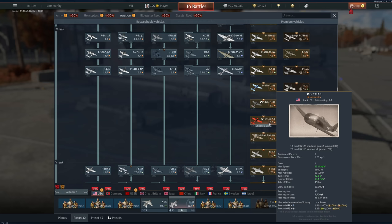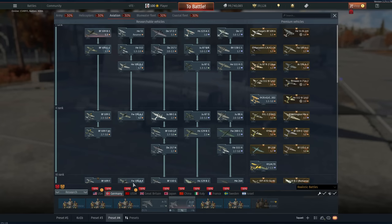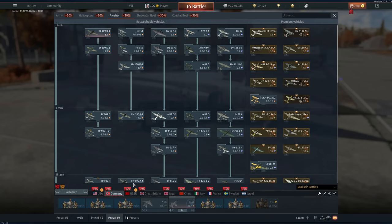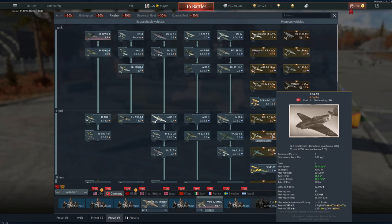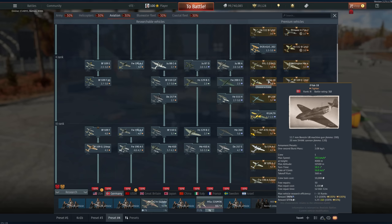If you want zero brain activity gameplay and just want to slam your head into the wall and get some free silver lines, it's pretty good for that. But the performance at 5.0 is not very great — it just has a lot of guns, it's very good at being aggressive at the start, and the longer the game progresses the worse it becomes. These other planes are not really GE premiums. If you want to buy a pack vehicle here, get the F5C — more on that in a bit.